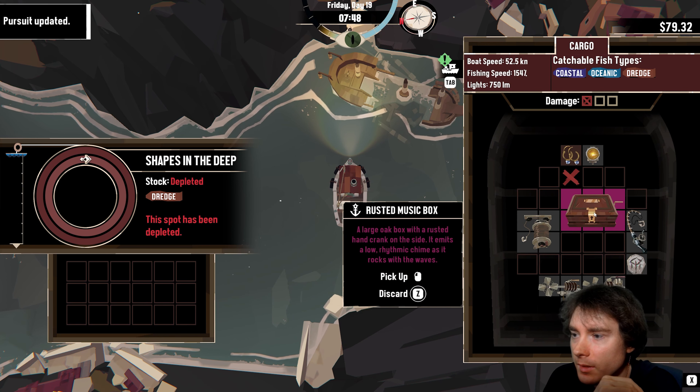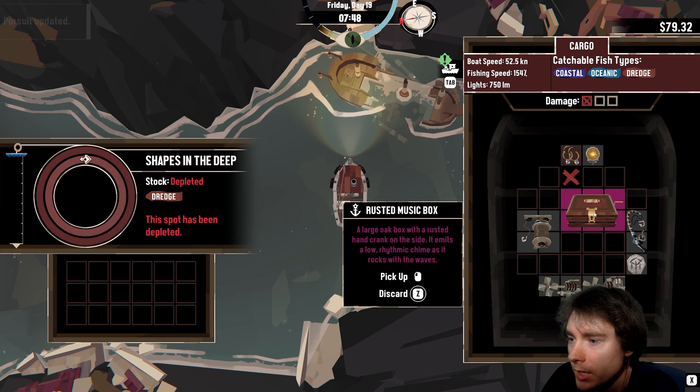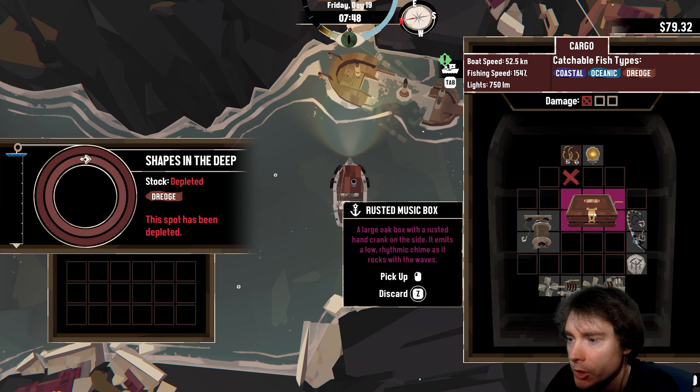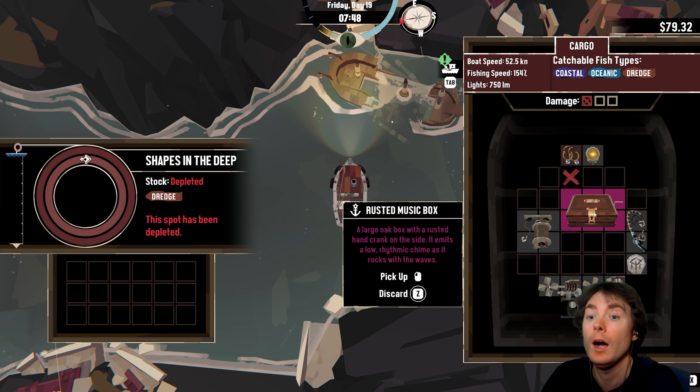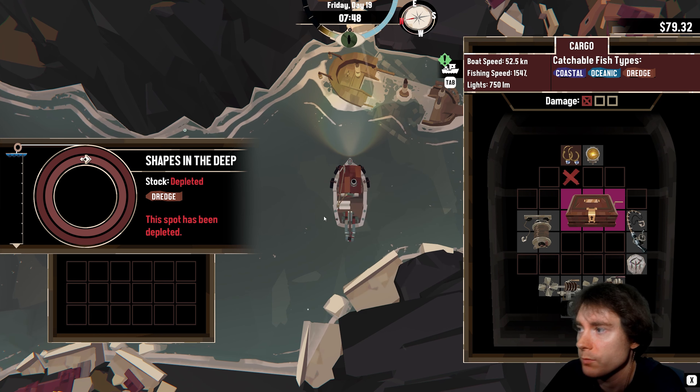I got a relic — oh, relic seems good! A rusted music box: a large oak box with a rusted hand crank on the side, it admits a low rhythmic chime as it rocks with the waves. I bet the key will go in this box that he has, and the earrings are just for money. That was straightforward.